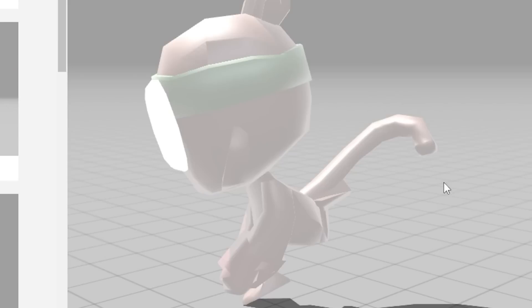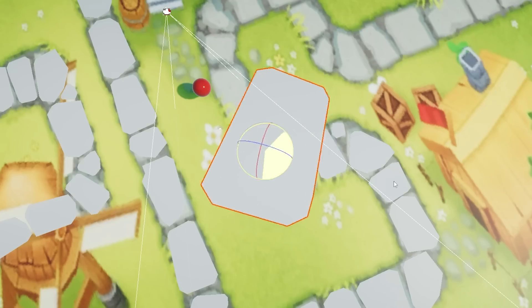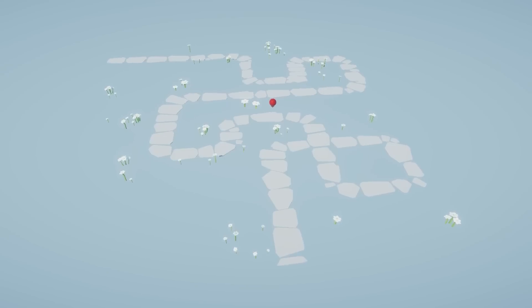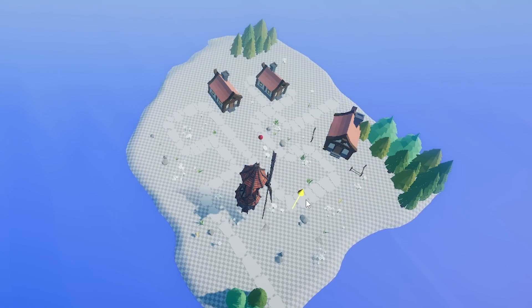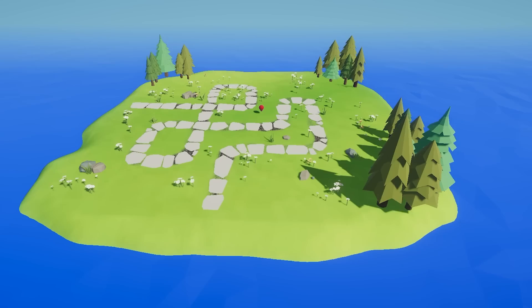For the statue, I just got a monkey model, turned it gray, and gave it a sus pose. And lastly, I made Town Center, which had even more stones and flowers to place than Monkey Meadow. Pretty conveniently, there's a coast in this map as well, so we can make it into an island too. I'm pretty happy with how these have turned out.